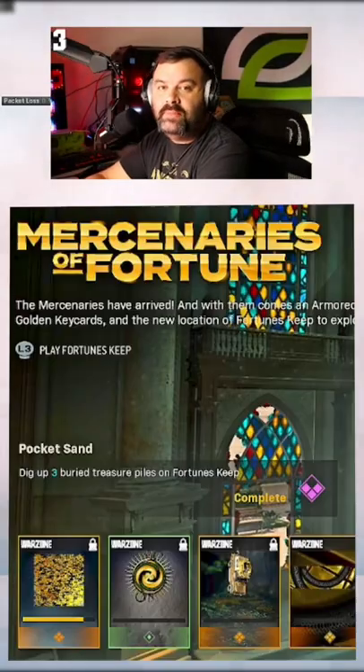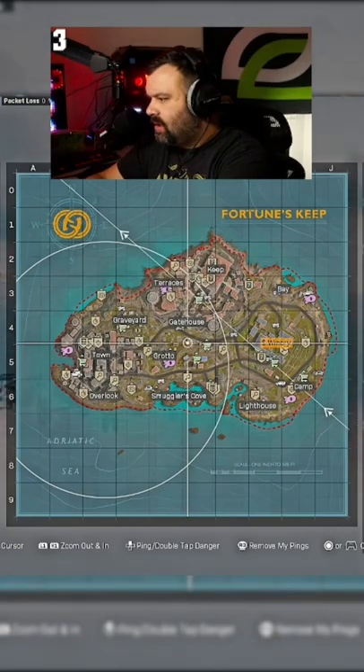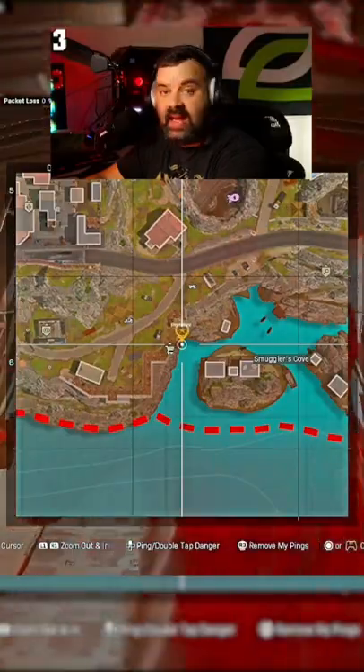We're going to be working on one of the challenges to get three buried treasure. I'm going to show you how to do that. It's very simple on Fortune's Keep. The easiest way to do it is to come right down here to Smuggler's Cove. There's a cave right here.